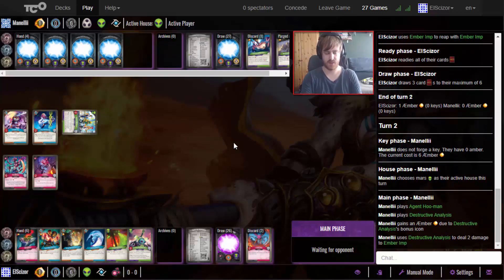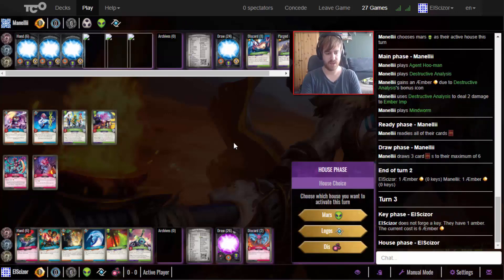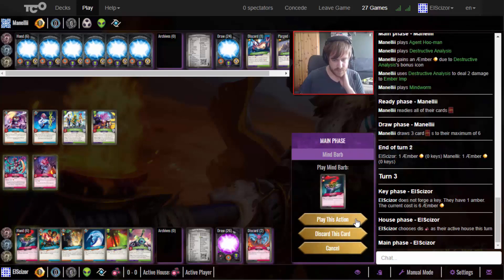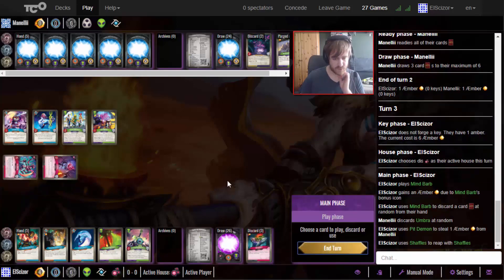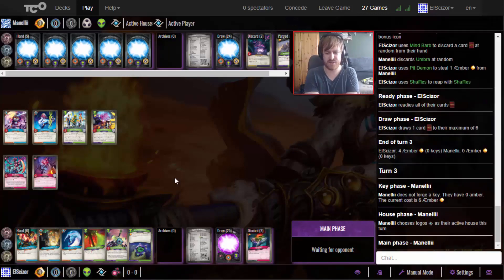He can play some more cards if he wants. He has a Mind Worm. I'm fine with calling Mars again at this point - I do have the Ammonia Clouds which can board wipe. I'm just going to steal one and reap again and end the turn. We draw Biometrics Backup so we could go with Mars again and try to get the big Library Access going - that's the big thing with this deck.